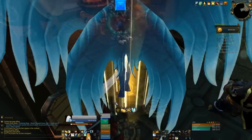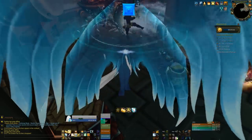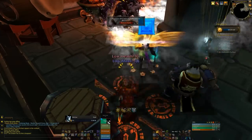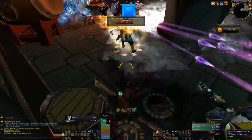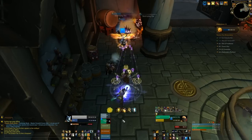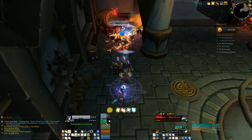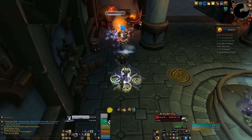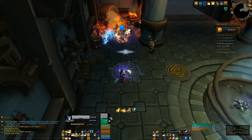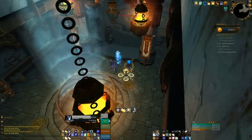And kaboom — thankfully I have Spirit of Redemption as a Holy Priest, so I give the tank a Guardian Spirit while I get a battle rez. Very nice. The destroying Sha don't really seem to do a whole lot — I think they do a cone breath. But the volatile ones are definitely the ones you want to look out for.